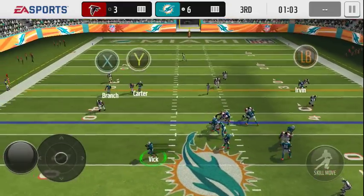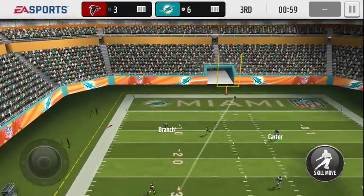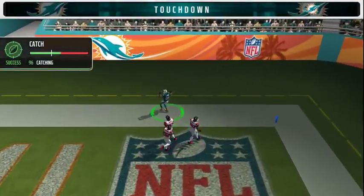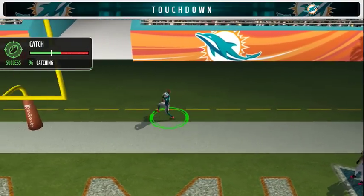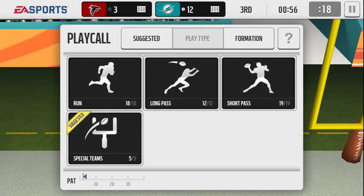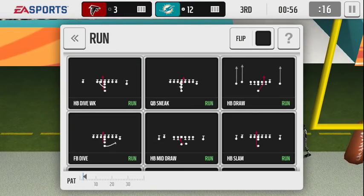Step back, roll out to the left, view the pocket, hit him — and look at that throw power, gets it all the way out there. That's a deep dart, oh my goodness, that's unreal. And that's why I like him being lefty — you roll to the left, which is where I like to roll anyway, and now you're throwing on his good arm.